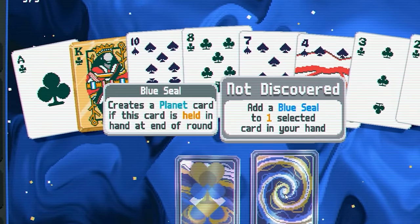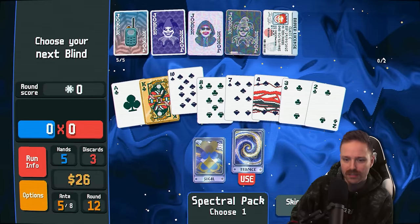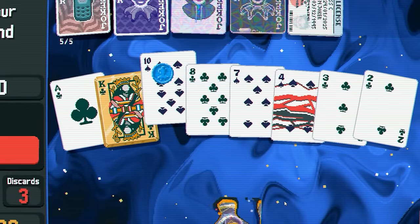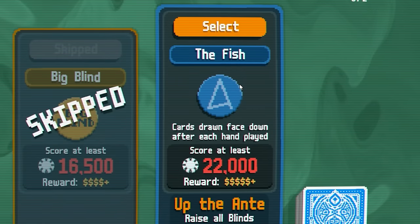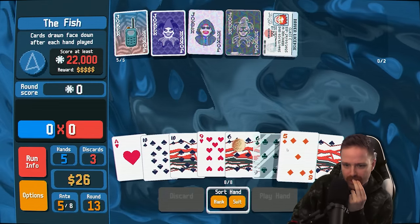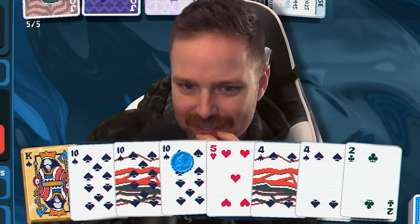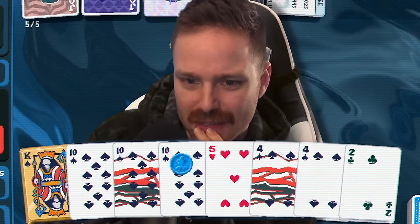Adds a blue seal to one selected card in your hand. Creates a planet card if it's held at the end of the round. Let's make a blue seal 10. Fish boss: cards drawn face down after each hand is played. If we could just get done by playing only one hand, then it doesn't matter. Like a full house — tens full of fours.